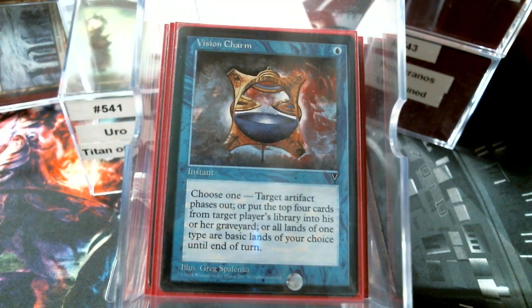Vision Charm — I think this may be the first commander deck I'm playing Vision Charm in. Target artifact phases out, which is not bad; if somebody's using an artifact as part of their combo, you can delay it a turn by phasing it out. Target player mills four cards — a lot of times this is what we need, this gets us there. Just Vision Charm alone — that's five cards. Or all lands of one type are basic lands of another type of your choice. This is an instant, so you can effectively skip a player's turn. All forests are now plains — the mono-green deck is just not casting anything.